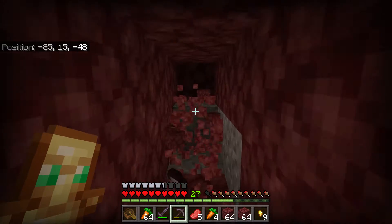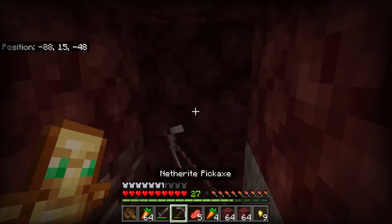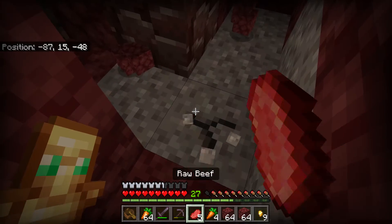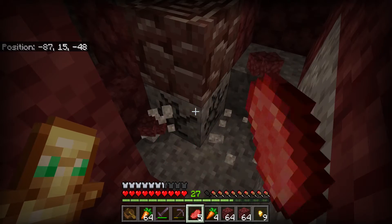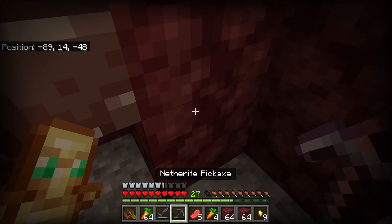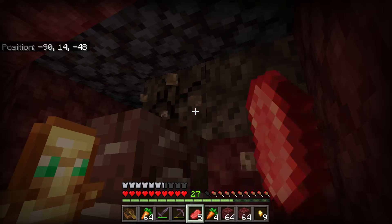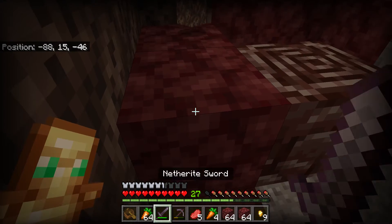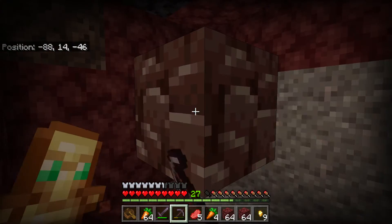Wrathborn managed to find ancient debris at height 102. Speaking of ancient debris — going with my strategy that I do to get every single piece: dig one block out of each direction, and diagonals, making a 3x3. The reason is it can spawn diagonally, and it's better to be safe. We only get one piece though.